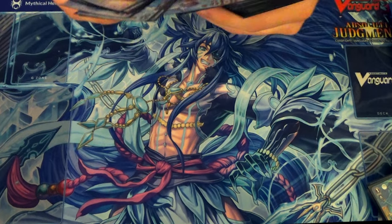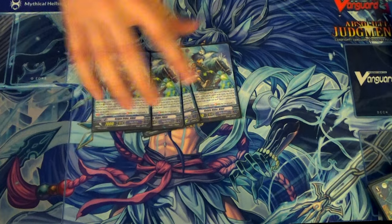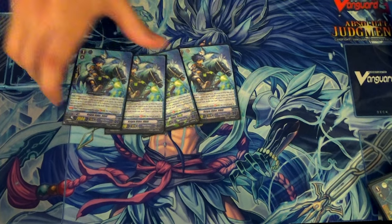Four copies of Kelpie Rider Nikki — this is the stride fodder. Thavis is your main Vanguard. This is a stride deck. It speaks for itself.